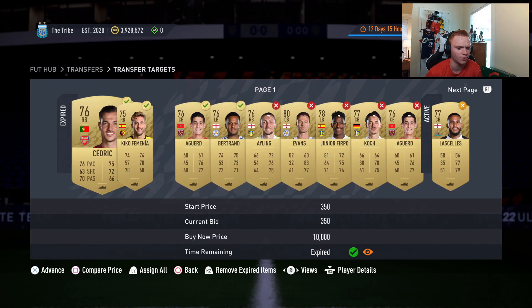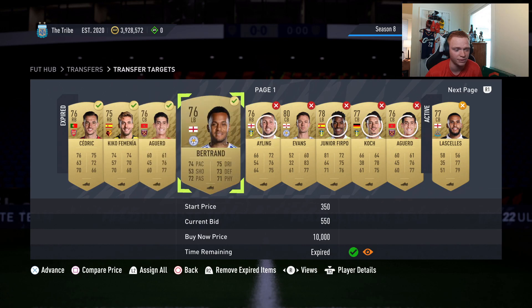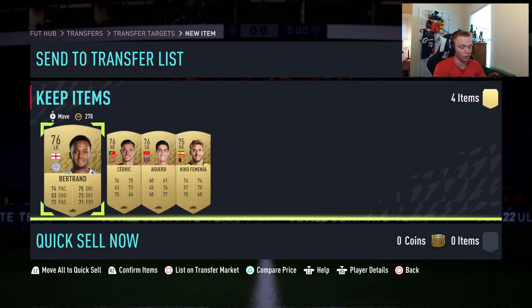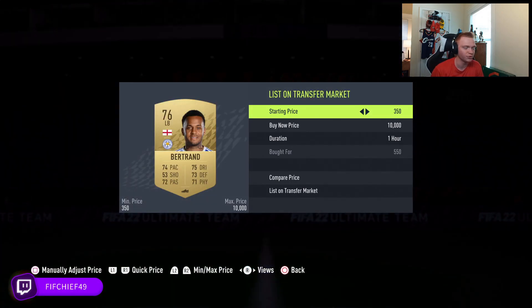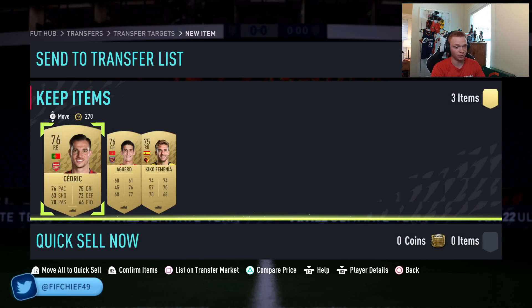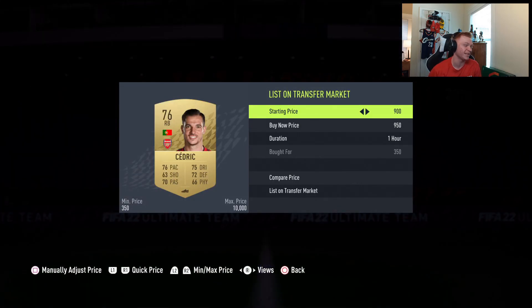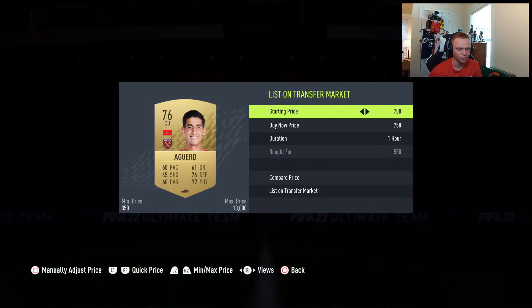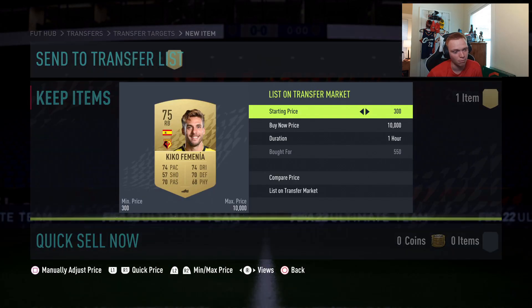We did pick up some cards here — I picked up a Cedric for 350 and then three more cards for 550 apiece. Now you can go through on something like Futbin or just compare prices and check what each player is going for, because some of these guys will be going for more than others. Bertrand here will sell for about 800. Personally I don't think it's worth it to check every card — I'd rather spend more time bidding and maybe undersell a card by a little bit. But for example this Cedric can sell for 950 rather than 750-800, so it is something you can do to squeeze out more coins per card.